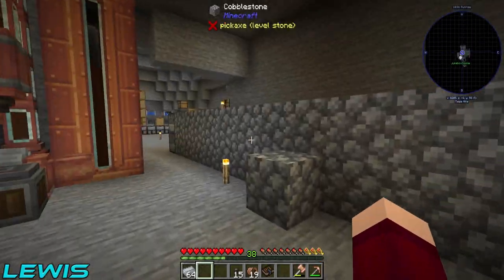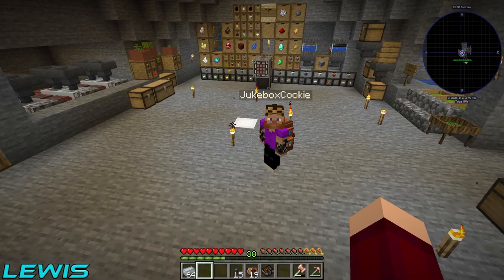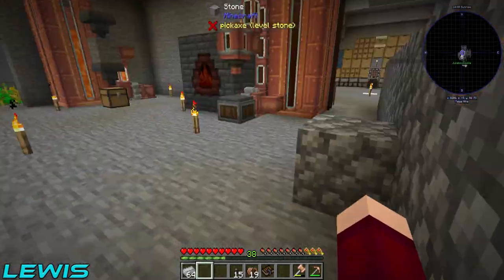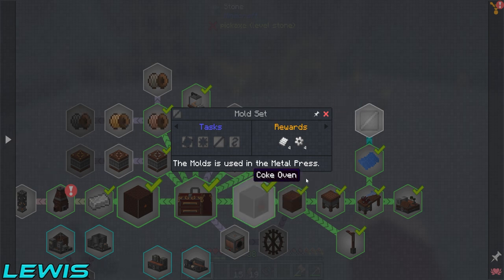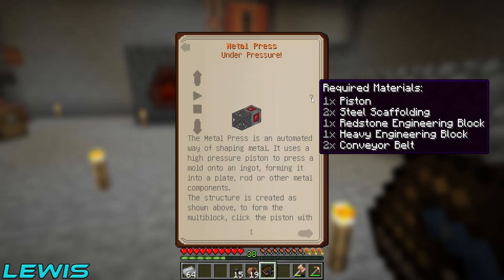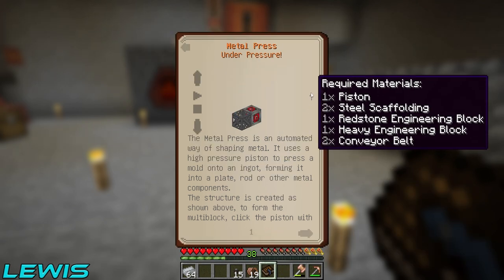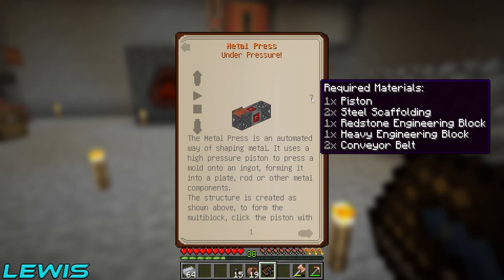Whilst we do that, I also want to make a metal press. Because I don't feel immersed in the mod pack, you know. All right, feel free to laugh any time now about the joke. So we need to make ourselves a metal press. It is part of the quest line as well to get these mould sets, which are used for the metal press. I'll say the components Miles - pistons, steel scaffolding, redstone engineering block, heavy engineering block, conveyor belt. One piston, two steel scaffolding, one redstone engineering block, one heavy engineering block, two conveyor belts. Got all that - easy.